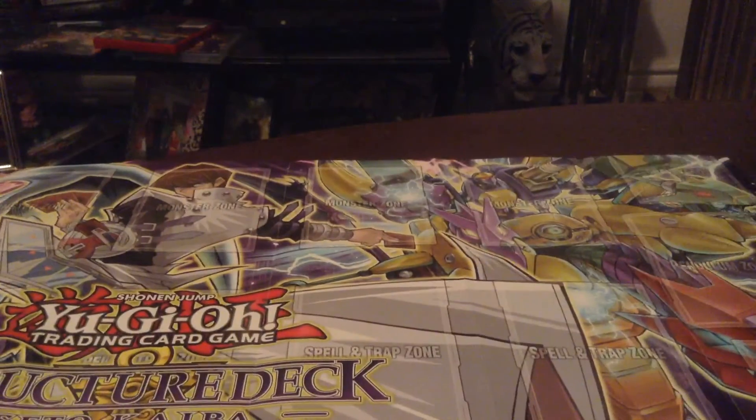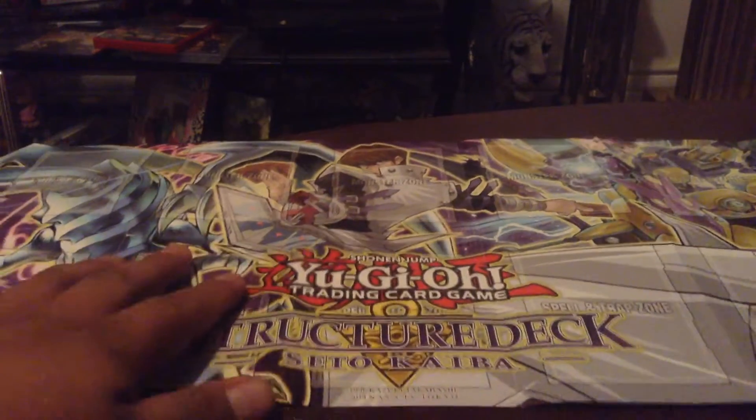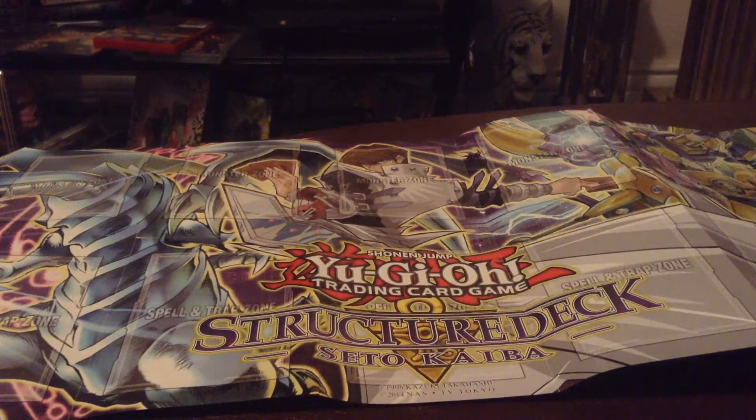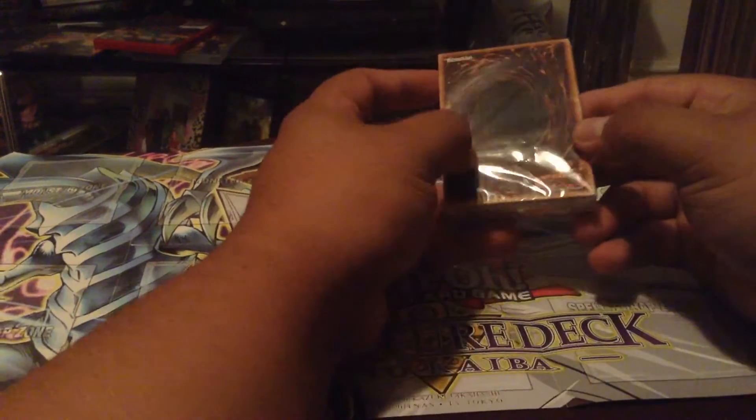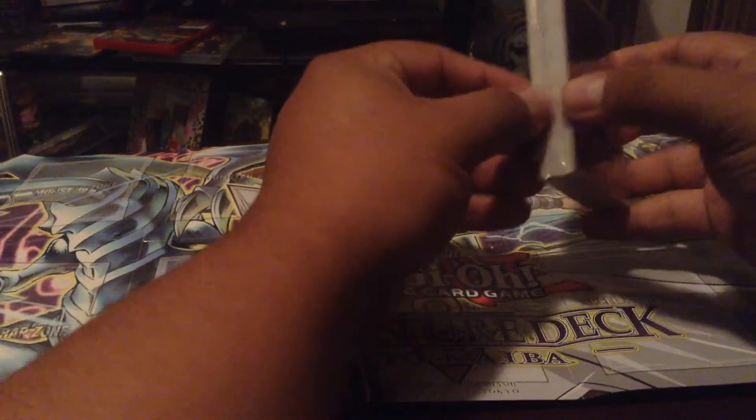And we have the new A-to-Z Buster Dragon, I think it's called. Let's get on to this. Alright, so we got the structure deck — it does have a tab, there we go. Okay, I'm actually super hyped right now. I kind of don't sound it, but I'm super hyped.